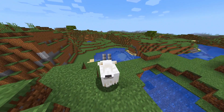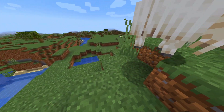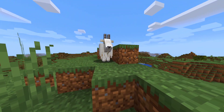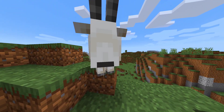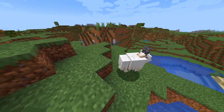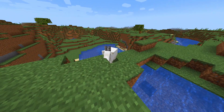So obviously the main new feature is the goat. The new goat mob has been added to Minecraft Java Edition — this is a pretty cool and long-awaited change. A lot of us were just so hyped for this mob, and to have it finally in the game is incredible. We can already start to see some of the aggressive tendencies of this new goat mob.